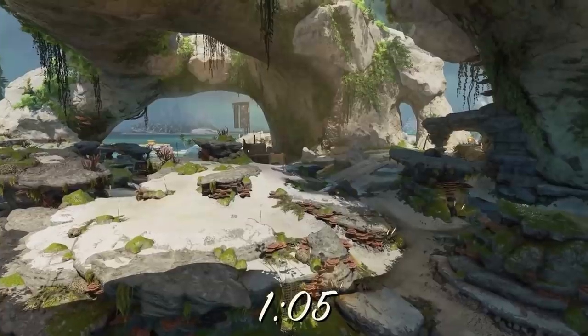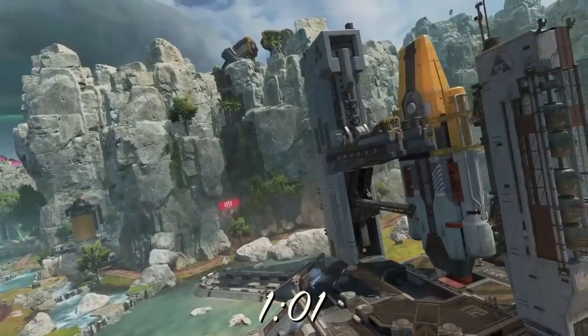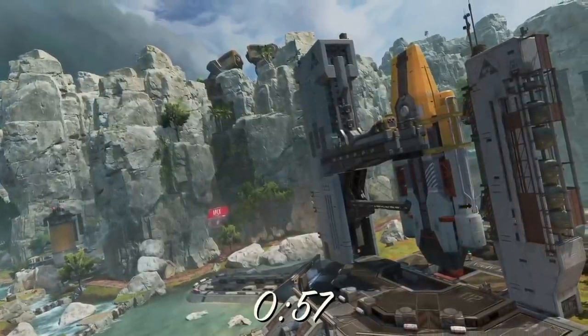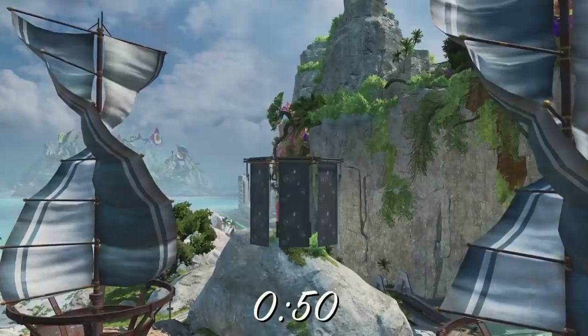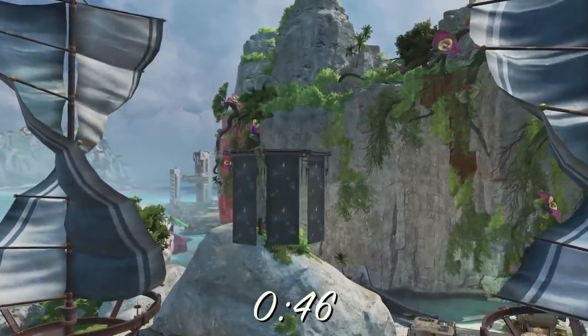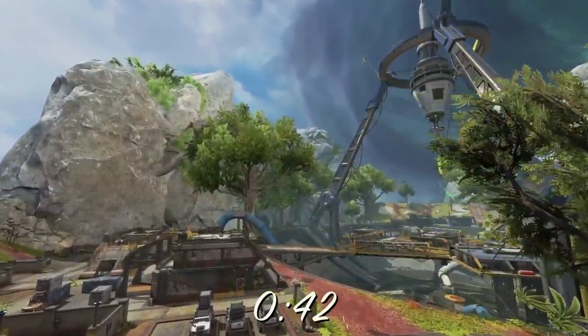I wonder what's hiding under that. Giant crabs — it's like Elder Scrolls. Big spaceship. Big wind turbine things. Look at those giant plants in the background. This map looks so dense, there's so much detail everywhere.